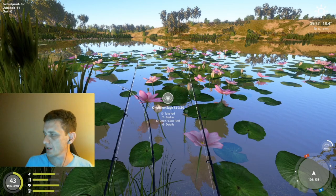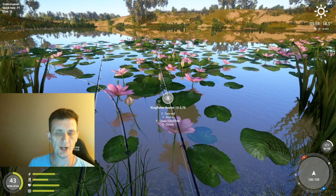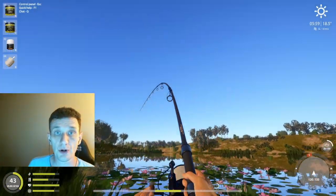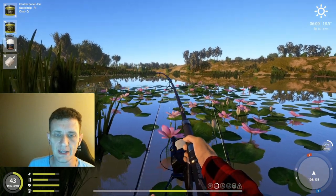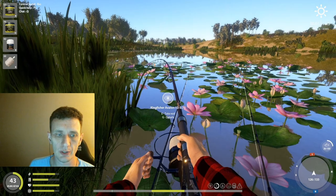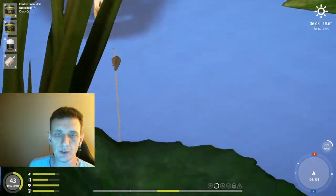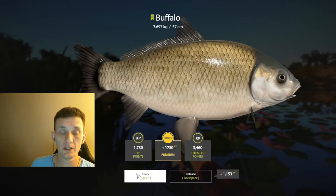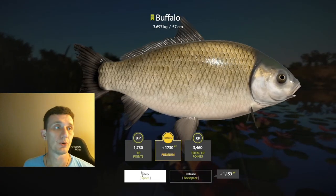Welcome back, this is mdog. Let's catch a fish here — this is Russian Fishing 4. We are fishing at the pond at Tuba. If you don't recognize our location, 126/133, we'll go ahead and open up the map. There's a little buffalo — I've said on stream before, perhaps my favorite fish to catch in Russian Fishing 4.